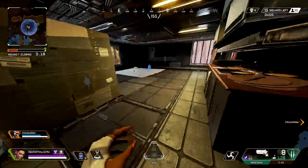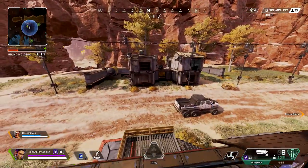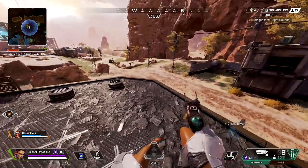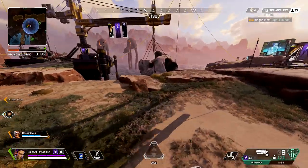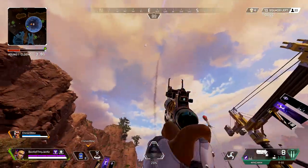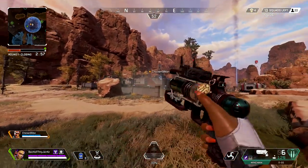Got some heals. I do need some light ammo though — I should have prioritized. I can give you some here, I'll drop 60. Perfect. That's sick, I like it. It's nice. I feel like she's going to be really good. Oh, people are flying on me.